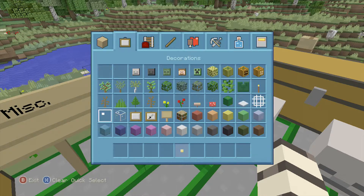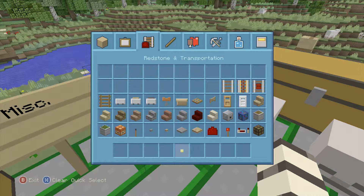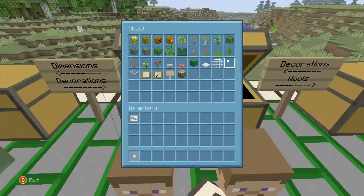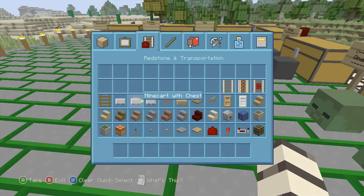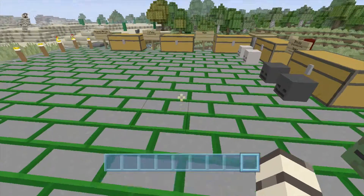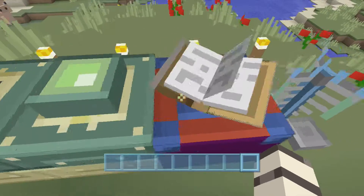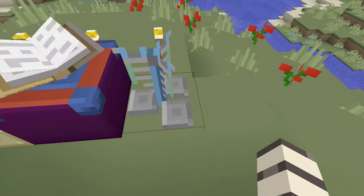Here's what the interface looks like. And stairs — I meant to do that earlier. Here are stairs, just like slabs but obviously in stair form.